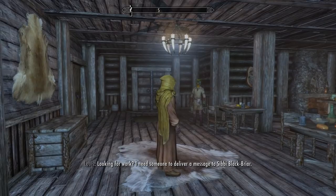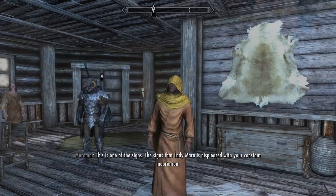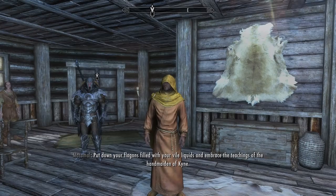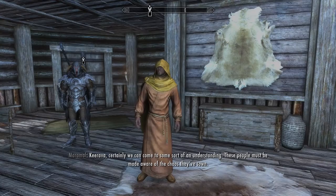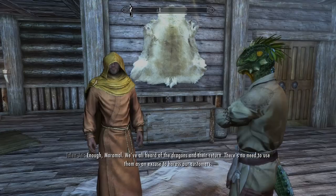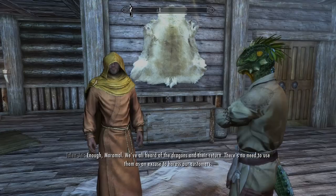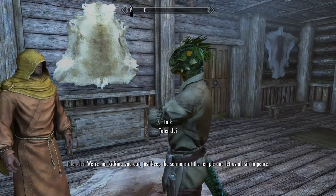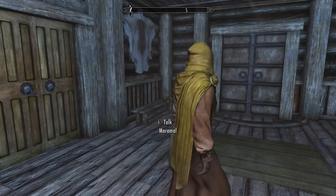Let's start off with this big old pub here, because that's normally a good place to pick up quests. "People of Riften, heed my words. I need someone to deliver a message to Sibby Blackbriar." The signs that Lady Mara is displeased with your constant inebriation. Put down your flagons and embrace the teachings of the Handmaiden. "No, Maramal. We talked about this." "Certainly we can come to some sort of understanding. These people must be made aware of the chaos they've sown." "Enough, Maramal. We've all heard of the dragons and their return. There's no need to use them as an excuse to harass our customers." "Very well, Talon. I'll remove myself from this den of iniquity." Maramal is, it turns out, a bit of a killjoy.